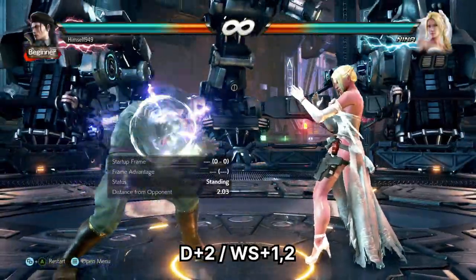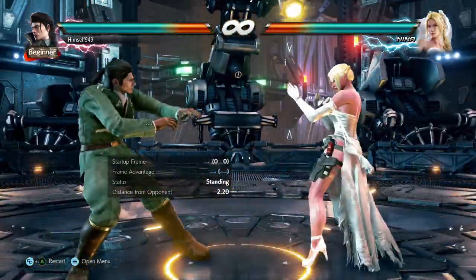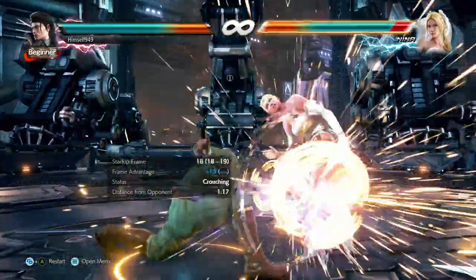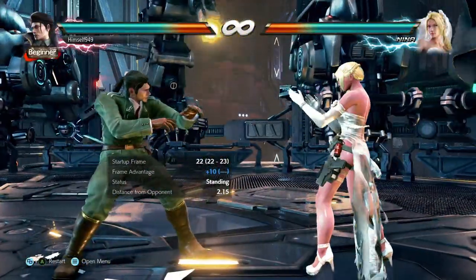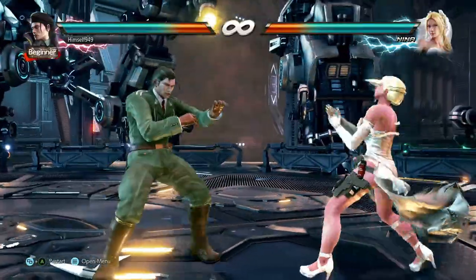The other setups we have are D2 and while standing 1-2. D2 is plus 13 on counter hit and while standing 1-2 is plus 10 on regular hit. With both of these you can still use DF 3-4 to cover, though Back 1-2 will be too short.